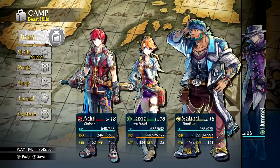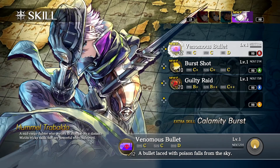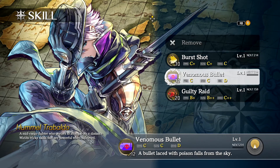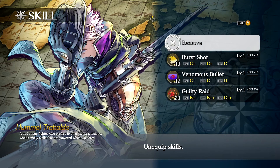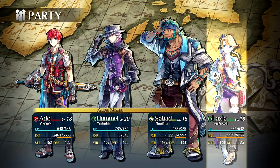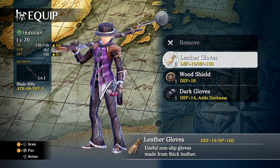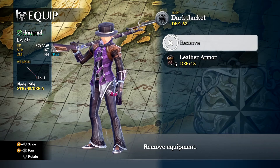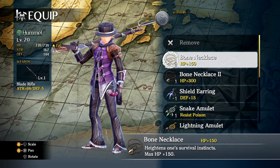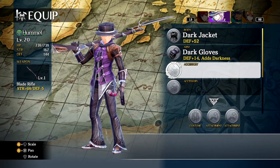Perfect time to test out our new character. Hummel has all new moves: venomous bullet, shot, and guilty - those are his three skills at the moment. He's at a higher level than the rest of us. Let's give him the glasses for now. His dark jacket armor is better than what we have, and defense-wise his strength is average but defense is higher - his weapon is on a lower level, so we definitely want to send him to Kathleen.